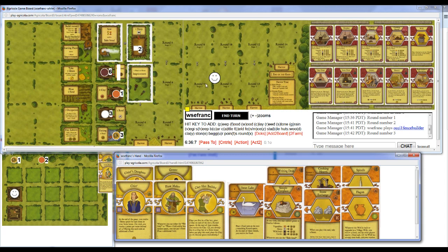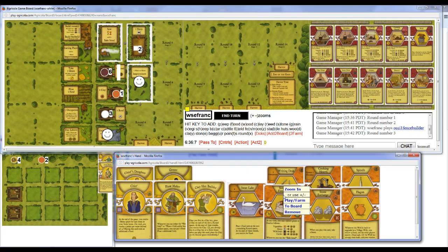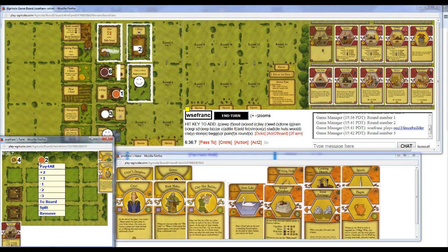So my second action will be Fireplace, and then my first action will be three Reed here. No, I need to get one more food. So I'll just do Fishing. And Fireplace. Do I do Simple Fireplace? I guess I do... No, I do Fireplace, because I wanted to cook right away.